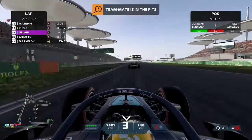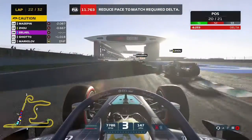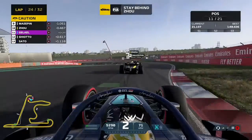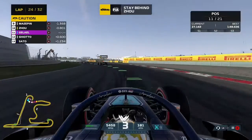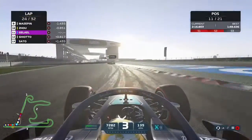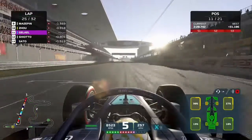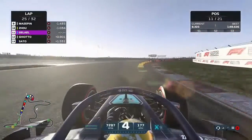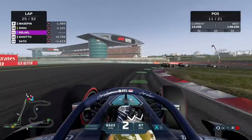Some cars head into the pit lane as the safety car comes out again — honestly I can't tell you what that was for. That caught me off guard even in commentary. We get going again, and under that safety car there were a couple of pit stops. We're suddenly up into 11th position — that has really worked in our favour, though I still don't know why the safety car came out.